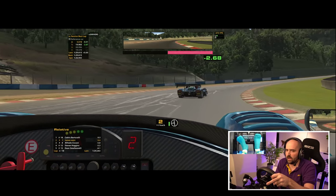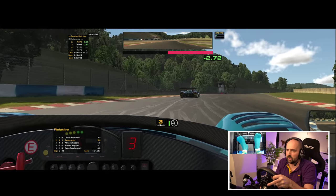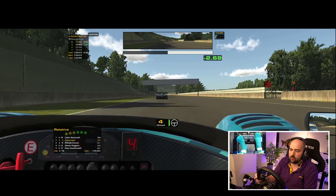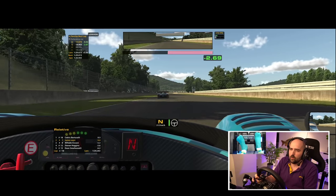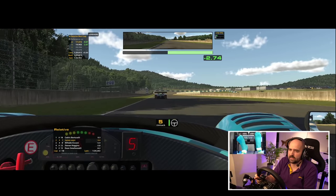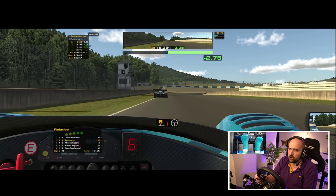First lap down. We have a five-second gap between us and the car behind, and the car in front — I believe I've got the pace to keep with him and possibly beat him. What a miracle. I mean, if we win a radical race, that's it — I can format my C-Drive and quit sim racing.